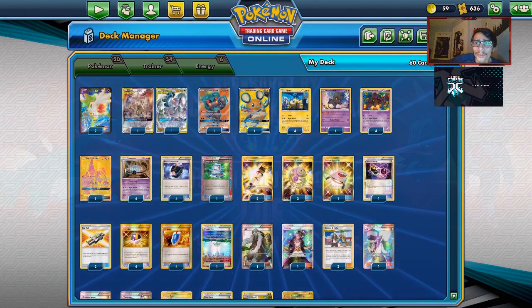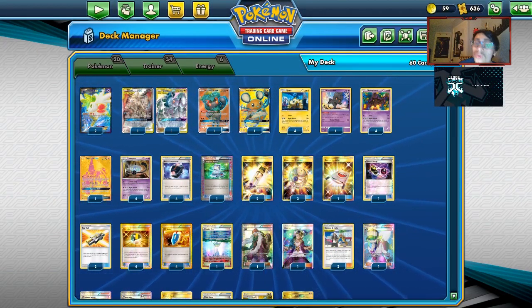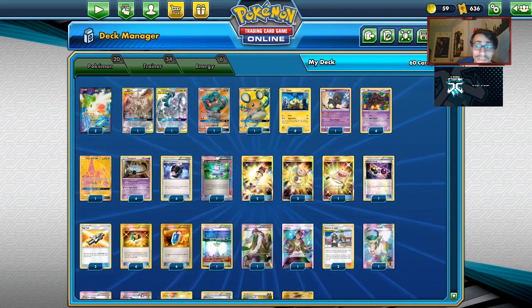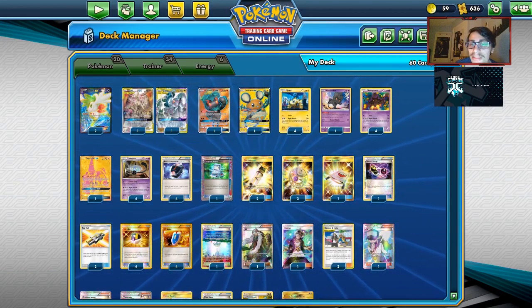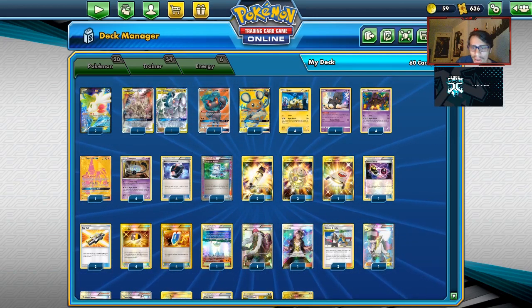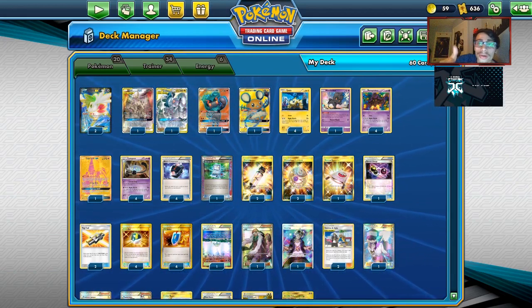Before we get into the video, shout out to our sponsor, KarkarvanTCG. If you ever need any PTCGO pack codes — if you're trying to get Cosmic Eclipse codes, they've got all the Cosmic Eclipse cards, including Arceus Dialga Palkia GXs. You can also get other Pokémon GX codes there, like Mew3 codes, PikaRom codes, and maybe Trevnor codes if you find them in stock. They have all the other PTCGO code goodness like other pack codes and ETEV codes. If you get anything from Karkarvan, make sure to use code LDF at checkout for a 5% discount. Helps the channel, helps yourself, helps Karkarvan — win-win for everyone.